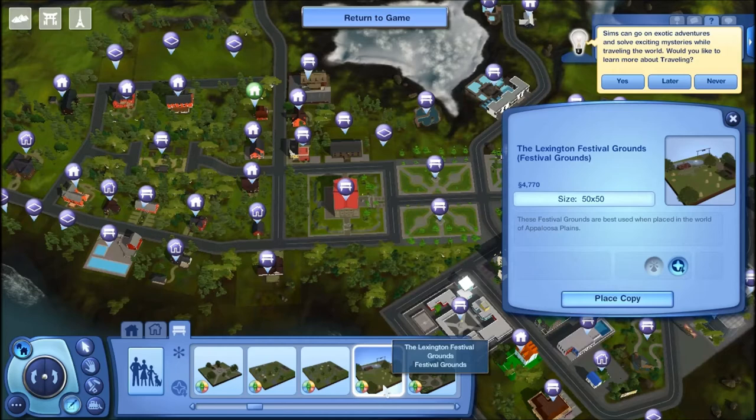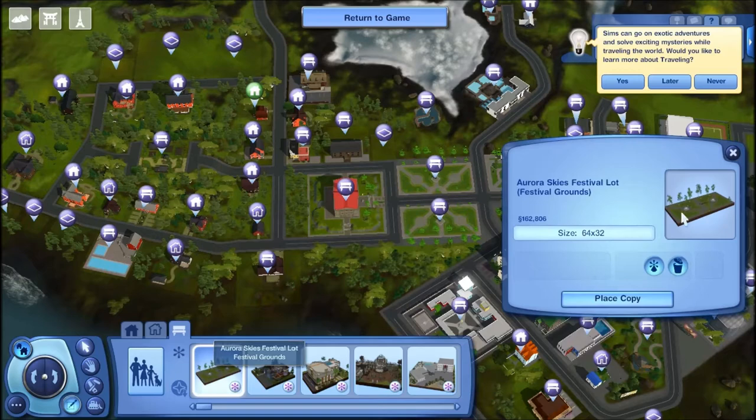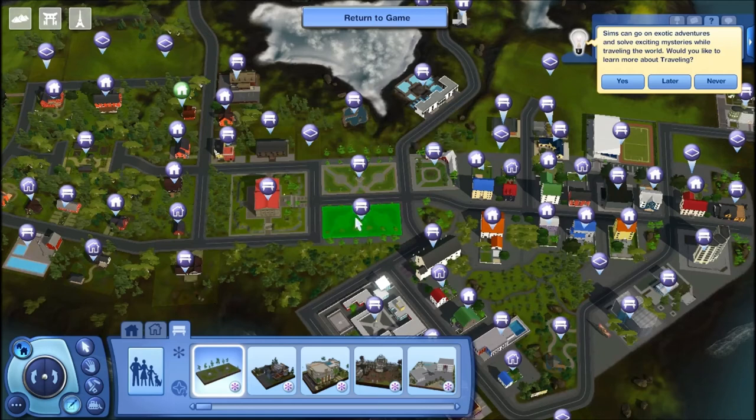I know for Monte Vista they made a festival lot, and I didn't think they were going to make one for Aurora Skies, so I was planning on using one of those existing ones so I could have a festival in my town. But I don't have to worry about that because SimGuru Smitty made one for Aurora Skies.